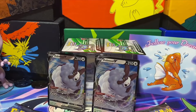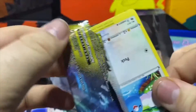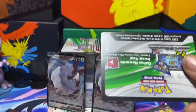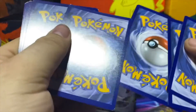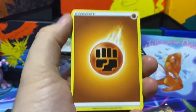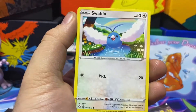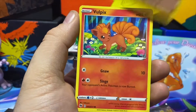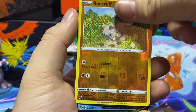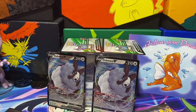Moving on to third pack of box one — two hollows out of this box, hollow and a V out of the other box. Code card there for you guys. Four from the back: Fighting Energy, Sonya, Rotom Bike, Sharpedo, Swalot, Hatenna, Camerupt, Rockruff, Vulpix. Reverse is a Rockruff, and our last card is a Dreadnought V.